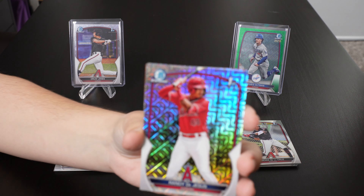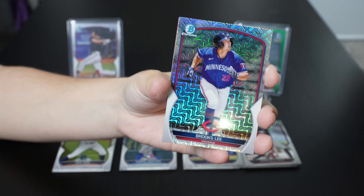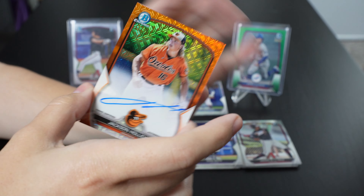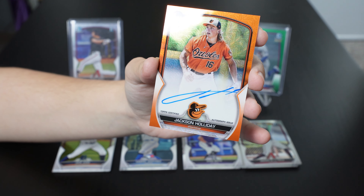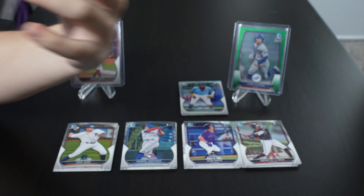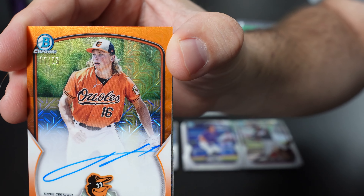All right, let's see the second mojo pack. Randy De Jesus from the Angels — nice. Got a Brooks Lee. Oh, no way — oh my goodness gracious. Jackson Holiday auto! Is it on-card? It's on-card, it's not a sticker. He touched it. Out of 25! It's numbered 11 out of 25. Oh my God, guys, look at this hit!